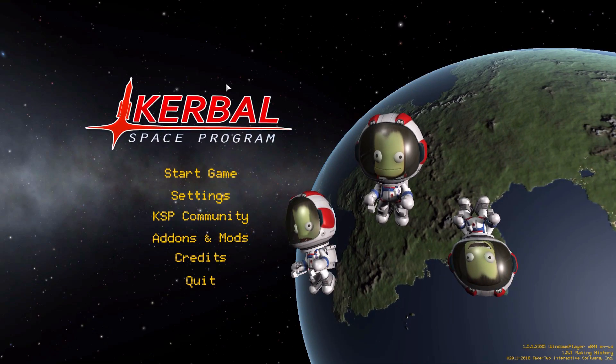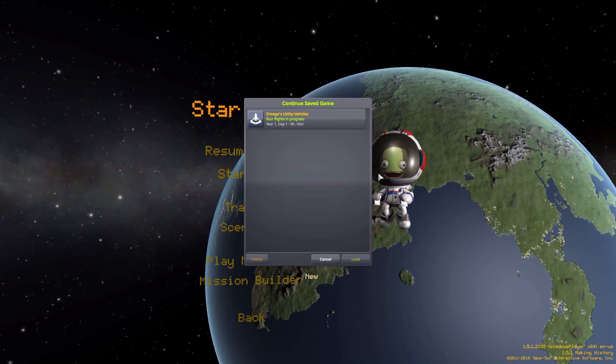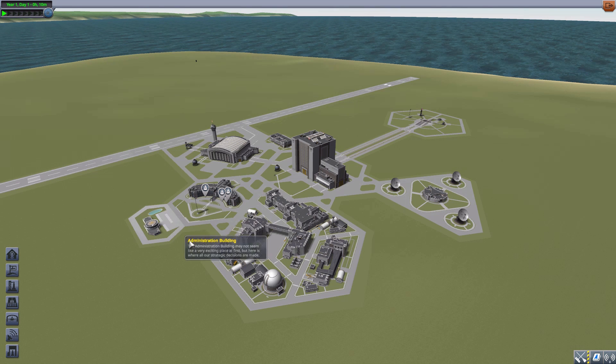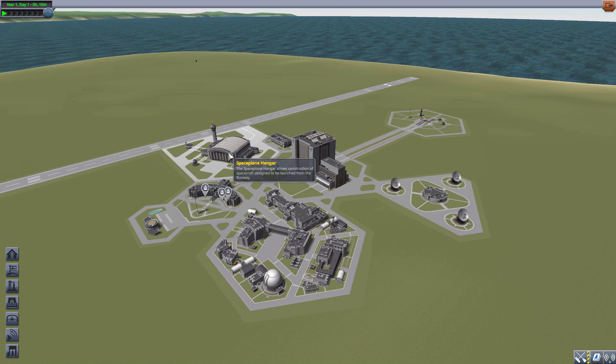Hello everyone and welcome back to Kottabow Space Program, where today we are having a look at the Omega Stock-Alike Utility Vehicles mod, which is being made by forum user omega-482. What this piece of work adds into the game is all the parts necessary to build your own versions of those lovely little utility vehicles we see buzzing around the Vehicle Assembly Building and the Space Plane Hangar.